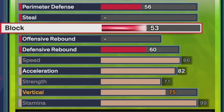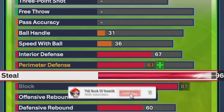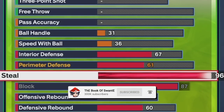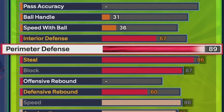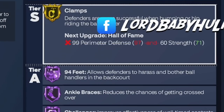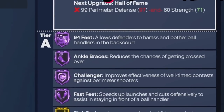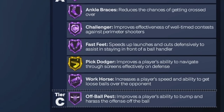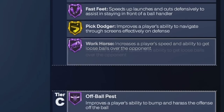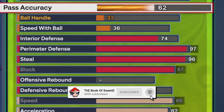Now look, it's about to start getting nasty — 87 block. We got some Anchor, some Chase Down, some Pogo. Now here's the steal: 96 steal, Gold Glove, Purple Interceptor, Purple Right Stick Rip. Hall of Fame Fast Feet — that speed boost. For lockdown we got Hall of Fame 94 Feet, Hall of Fame Challenger, Hall of Fame Ankle Braces, Gold Pick Dodger, Hall of Fame Workhorse, Hall of Fame Off-Ball Pest, Post Lockdown, Brainiac Swan — build god.